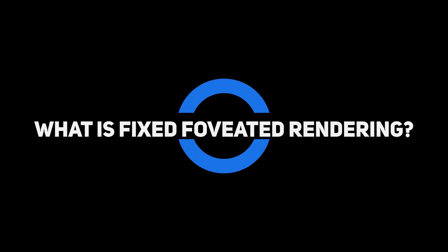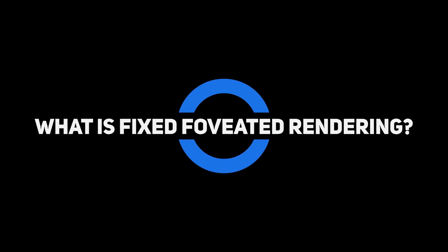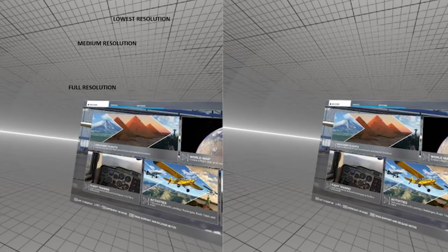With fixed foveated rendering, or FFR, the resolution is adjusted so that the centre region of the image is rendered at the highest possible resolution to provide maximum clarity. The rest is rendered at a lower resolution because your eyes are less sensitive to the quality of the image in the peripheral region, and also because the distortion created by the lenses in your VR headset will effectively compress pixels in those regions. By lowering the resolution where this clarity is not needed, we can improve the frame rate and smoothness without sacrificing any quality.